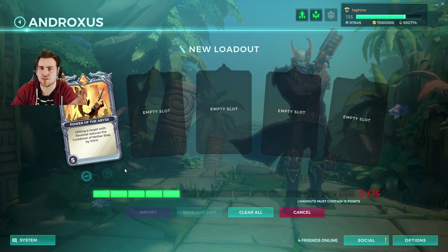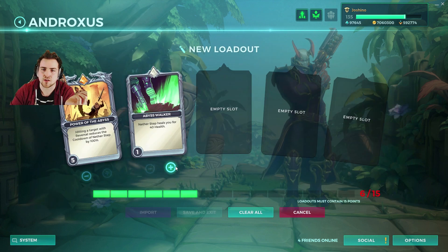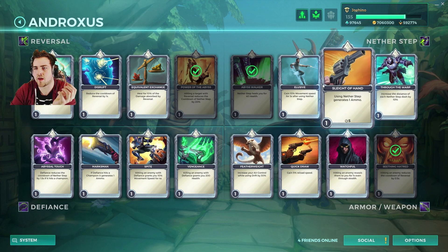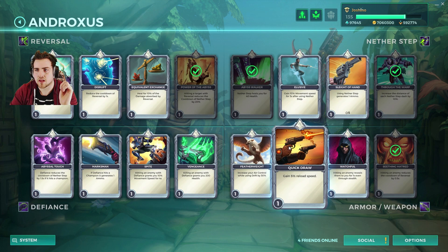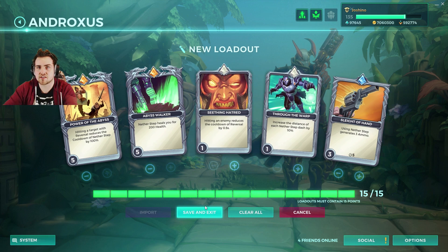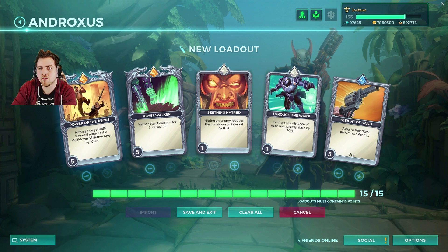This is huge when you combo it with the heal of the Nether Step. So we could have two of those — two big cards there. You have some hits reducing the cooldown of the Reversal, maybe having the increase of the Nether Step dash because it was nerfed recently. Then you also have the generating ammo when you Nether Step. This could be very similar to what the old Androxus builds were that made him perhaps a bit more viable in his past.